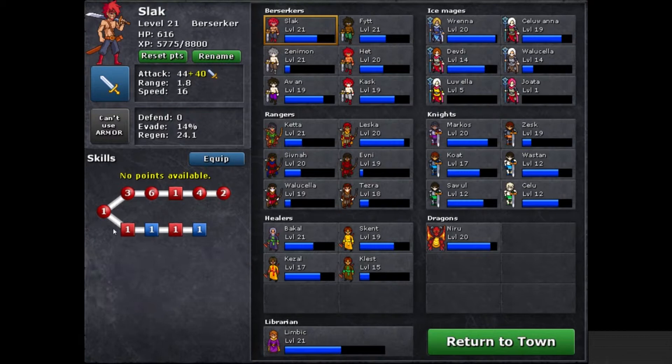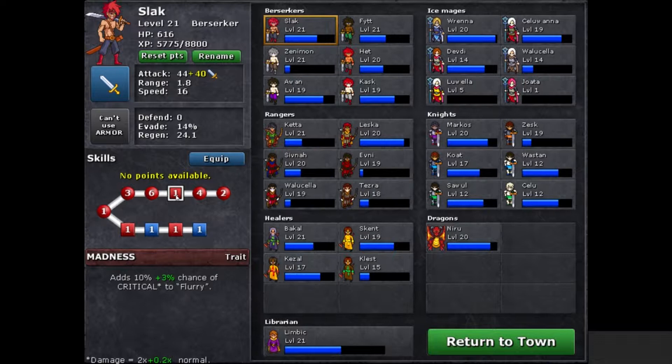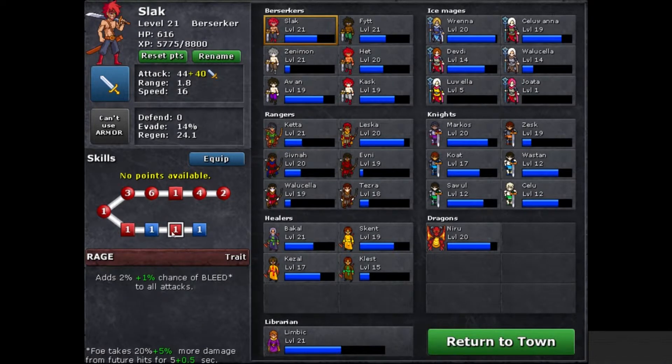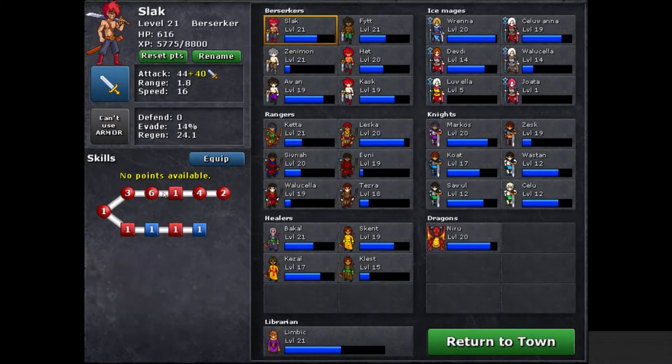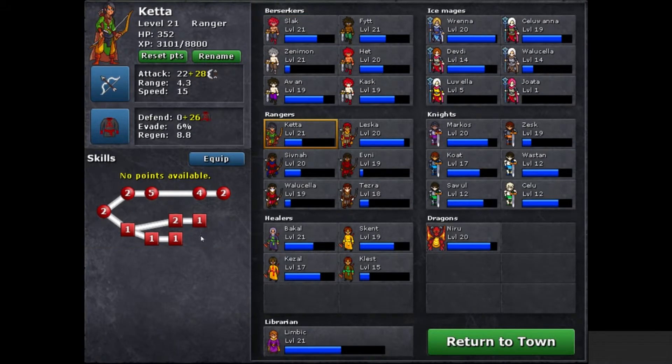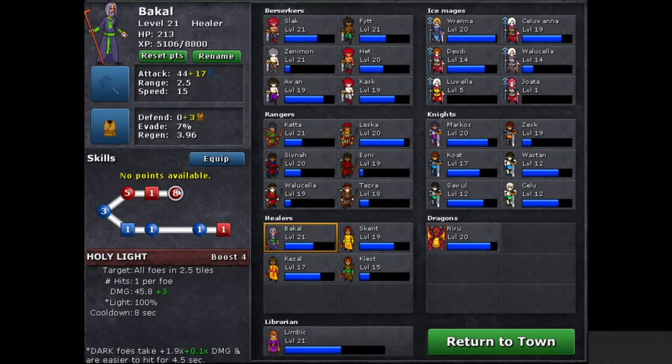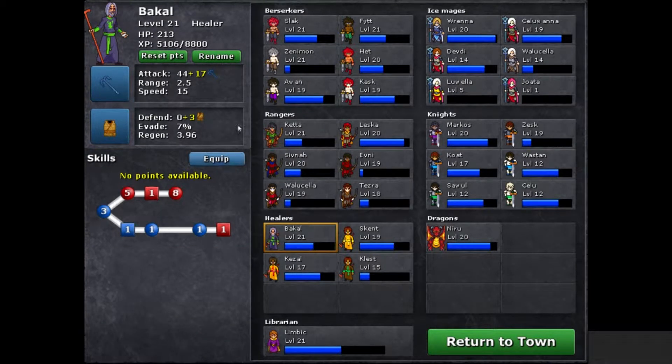Every character has their own skill tree. Berserkers all share the same skill tree, but rangers have a completely different one, same as healers, same as knights, etc. Circles are active abilities — for example, double hit and flurry are active attacks. Squares are passives — this one adds a 10% critical chance to flurry. Blue squares are defensive nodes, giving more regen or more evade, and red nodes are offensive. Rangers have very few defensive abilities since they fight at range, while healers have many more defensive abilities because they spend a lot of time healing — though healers still have offensive capabilities too.